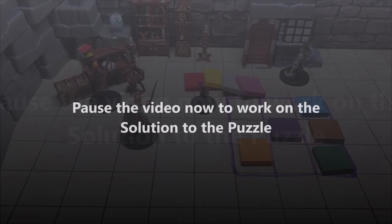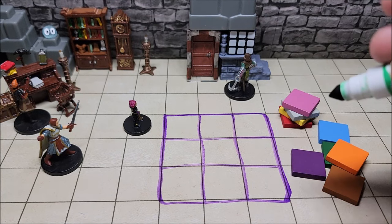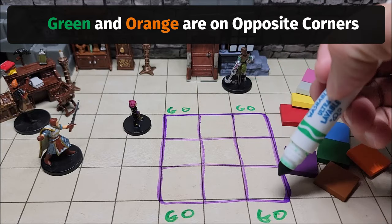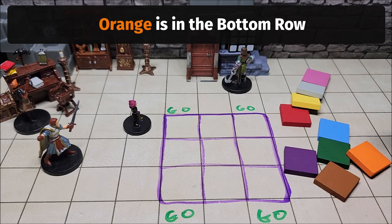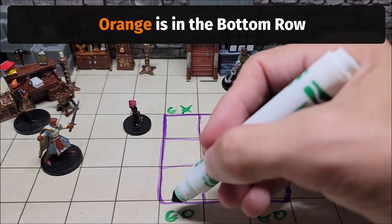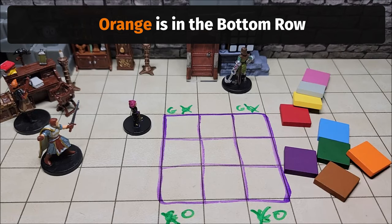Did you get it? Great! Let's go over the answer and work through it line by line. The first clue says green and orange are on opposite corners, so our four corners are either green or orange. The second clue says orange is on the bottom row, so we can eliminate orange from the top corners and green from the bottom corners, since they must be opposites.